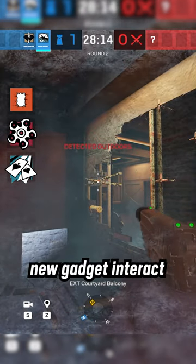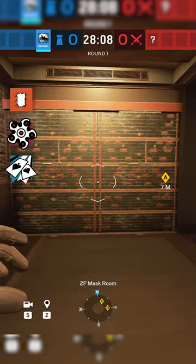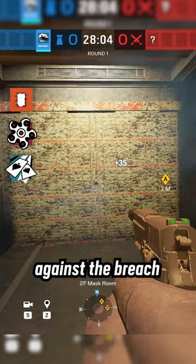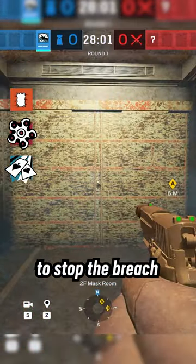So how does this new gadget interact with breaches? There's a lot we can say about that. If the attacker is trying to breach a wall, you can throw the zoto canister against the breach, or on the floor or ceiling close to it, to stop the breach.